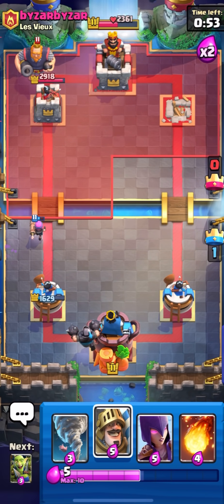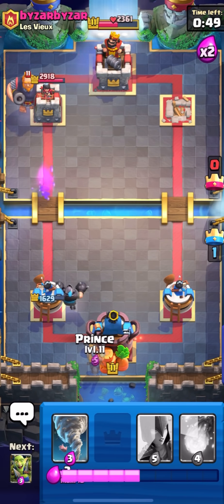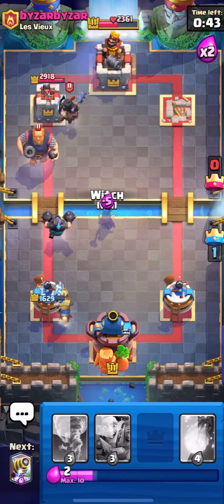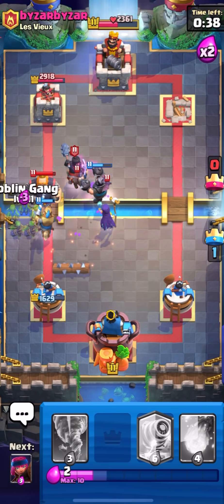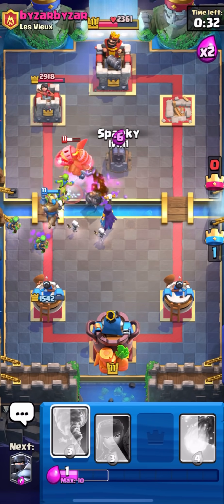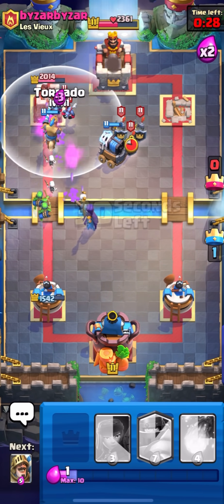I'll go Mega Knight in the back since he can't RG when I have my Firecracker up - it wouldn't really be a good play. Cycle the Prince in the back here. His Royal Giant can die pretty fast to all my high DPS units. We cycle the Log, we're free to use our Goblin Gang. The RG might get like one hit but it's not too big a deal.